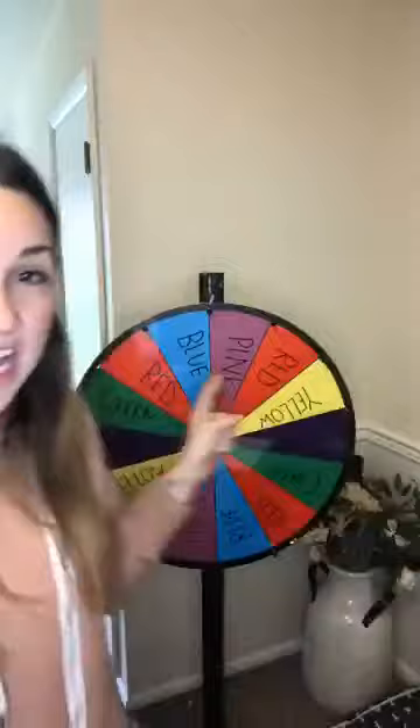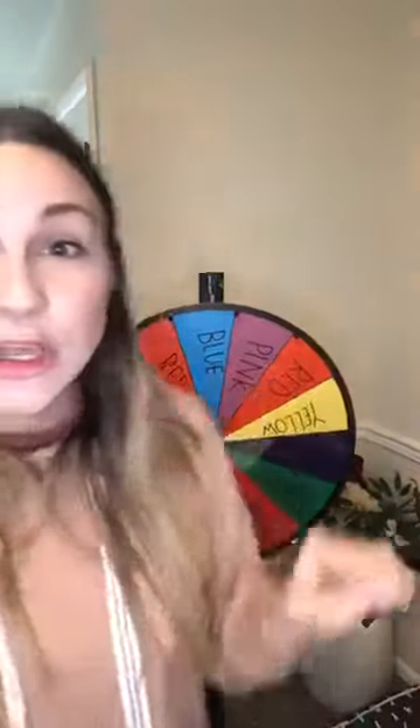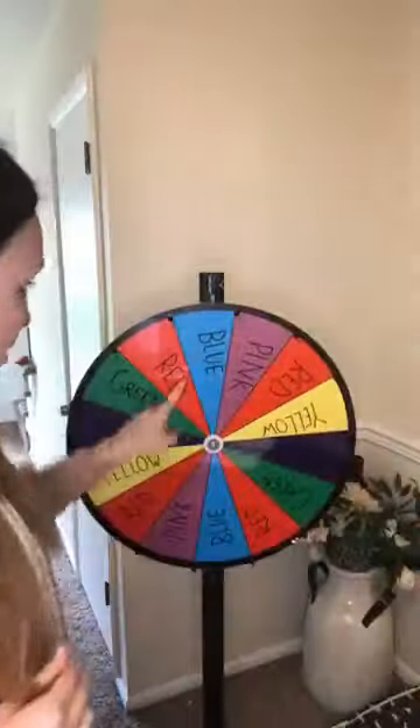I clearly wrote the colors on each color so you guys could see it better. Here's what's going to happen: we're going to spin the wheel and you can find any item of that color. If it lands on blue you have to find something completely blue. If it lands on the same color a second time the item just has to be mostly that color. A third time, half the color. A fourth time, it just has to have the color somewhere.